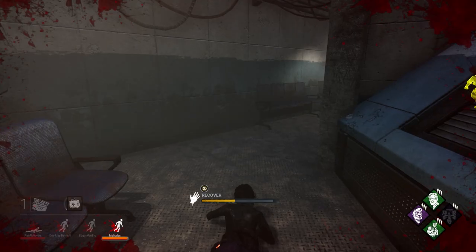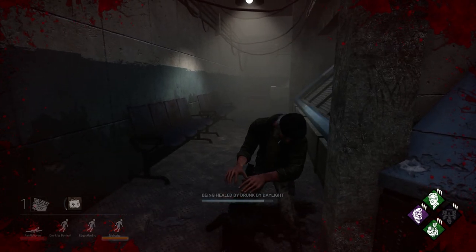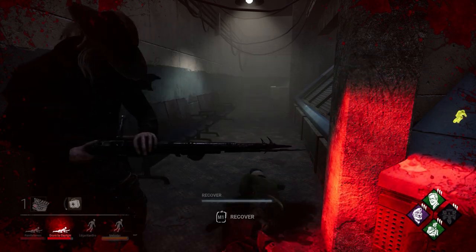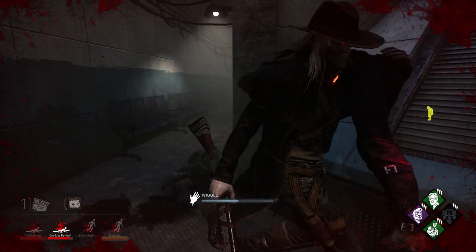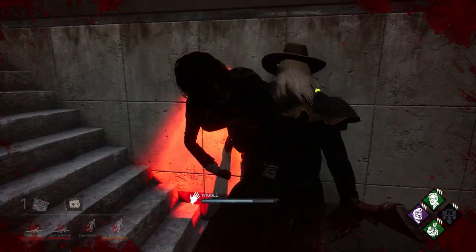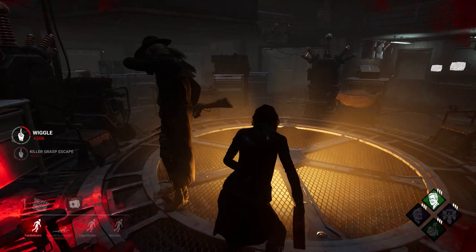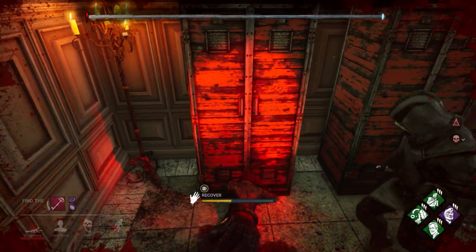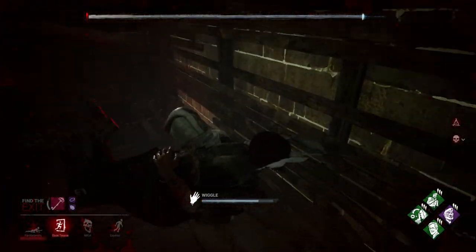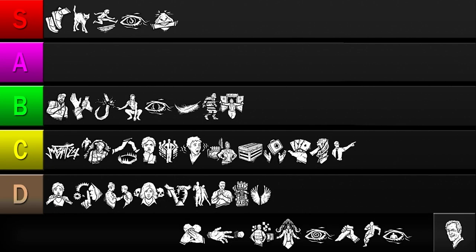Next up is Flip Flop. This perk converts half of your recovery progress into wiggle progress. While Flip Flop can save your life if the killer decides to slug you, often times they just immediately pick you up. In higher rank matches however, killers do tend to slug more often, so it can wind up saving you now and then. You can also combine it with perks like Unbreakable and Tenacity to give yourself a better chance of building up your recovery bar. But whether you're able to wiggle out really just comes down to how far away you are from the hook and how quickly the killer picks you up. While Flip Flop is pretty situational, I think these situations happen often enough to warrant ranking it as a C tier perk.